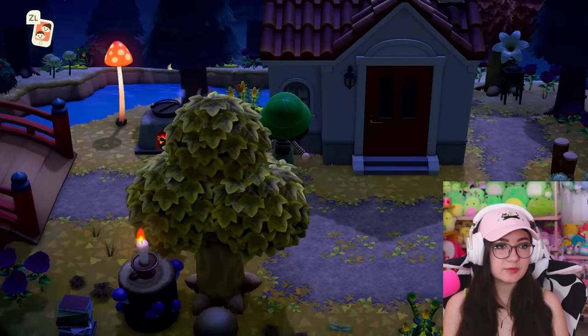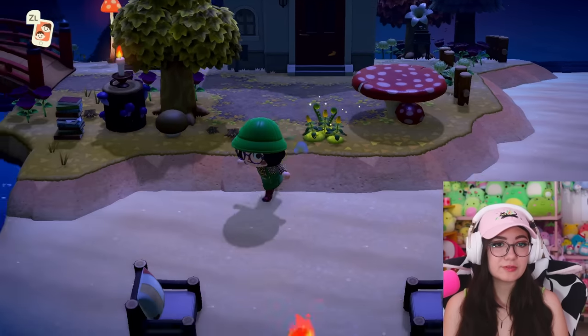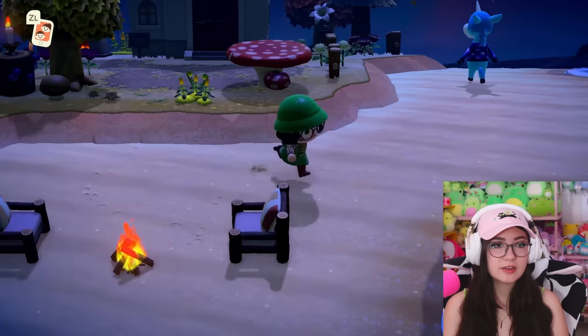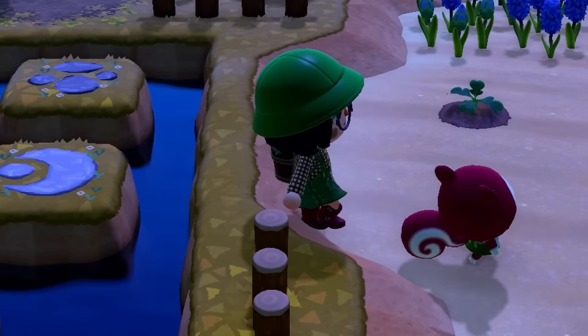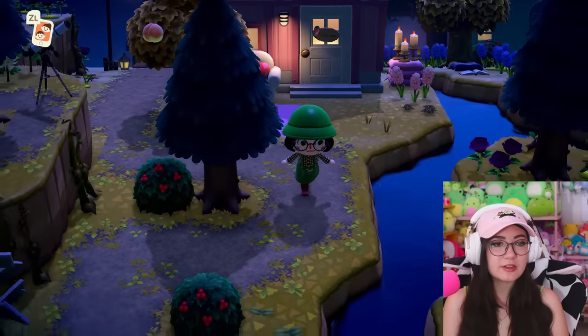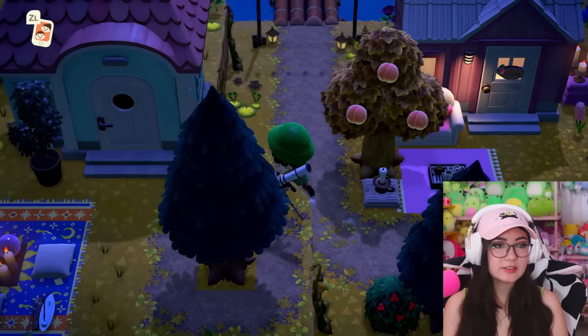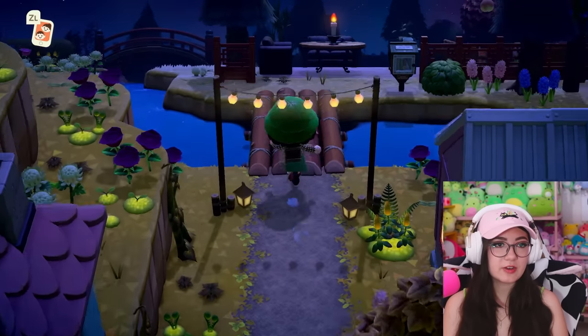Moving on we've got Poppy's house — really cute, definitely getting the cottagecore vibes. And look at these cute little stepping stones across the water, I love it. Somebody else's house is over here — this is so cute with all the waterscaping. Everybody has like their own little yard, super adorable. There's someone else's house up there, and we've got a bridge.